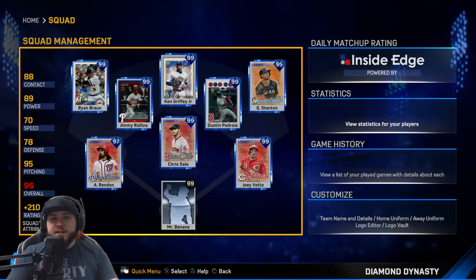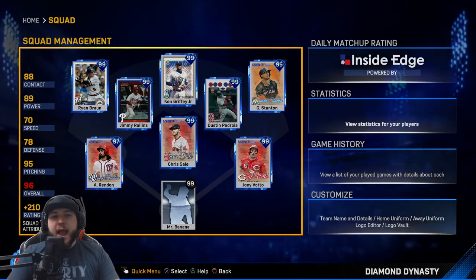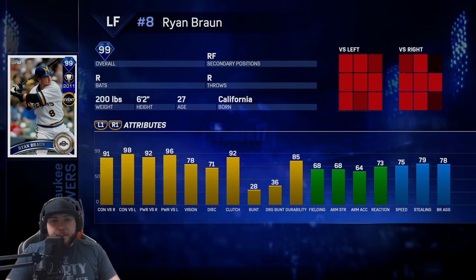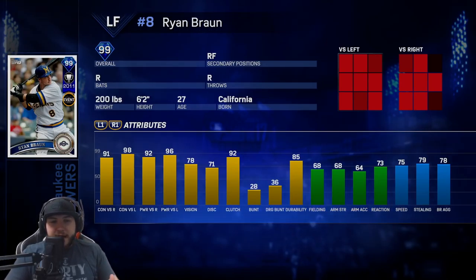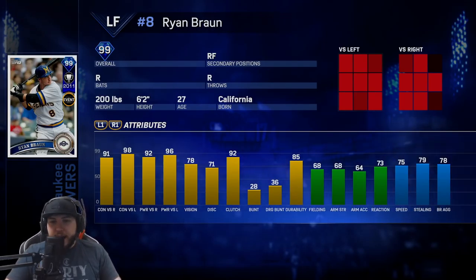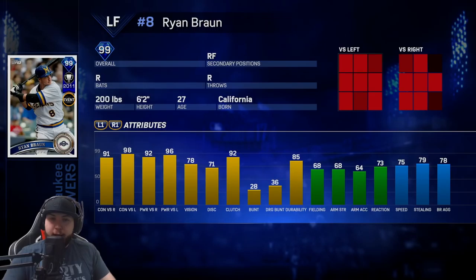We have one new card making his debut today and it is the 99 MVP Ryan Braun. These stats are pretty sick for hitting — he has 91 contact versus righties and 92 power, and versus lefties he has 98 contact and 96 power. His fielding is average at 68, he has 68 arm strength, so I'd recommend just keeping him in left field. He also has 75 speed so he is pretty quick.